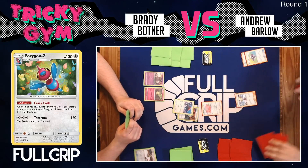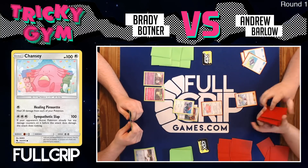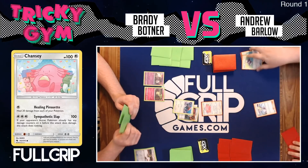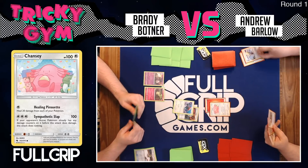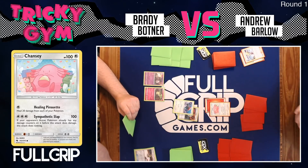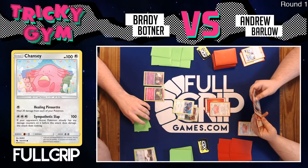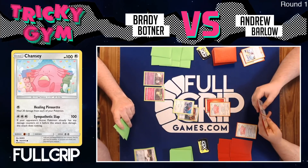Barlow appears to be playing three Pokégears on the first turn, burning as many cards as he can from his topdeck. He's already got his Lillie, but he's just trying to fail those Pokégears and then Lillie — getting as big a hand as possible. He does get a second Chansey for his bench and a fire energy on his active.